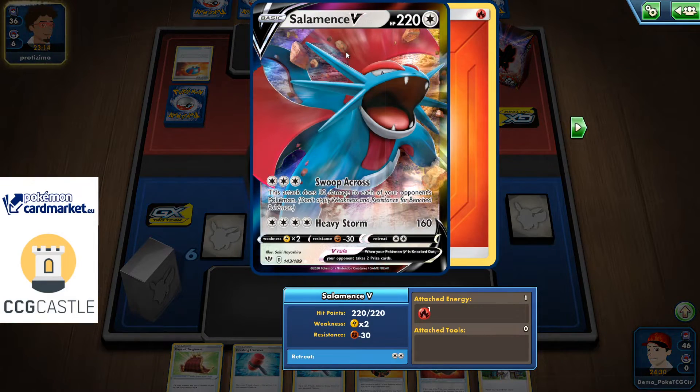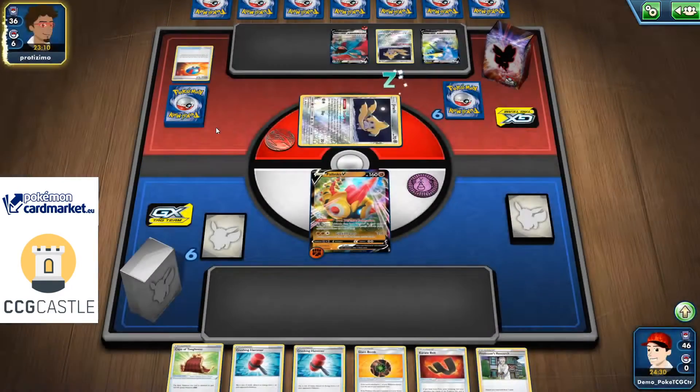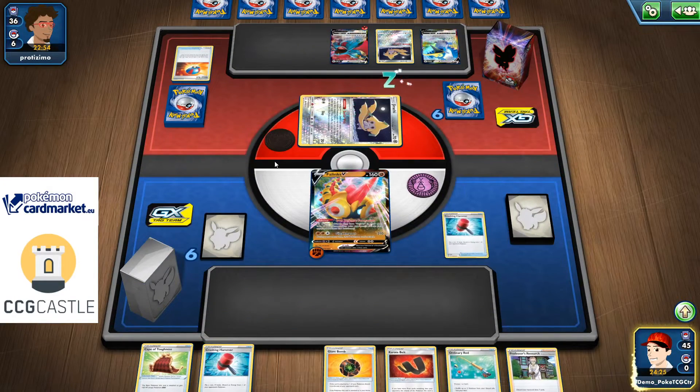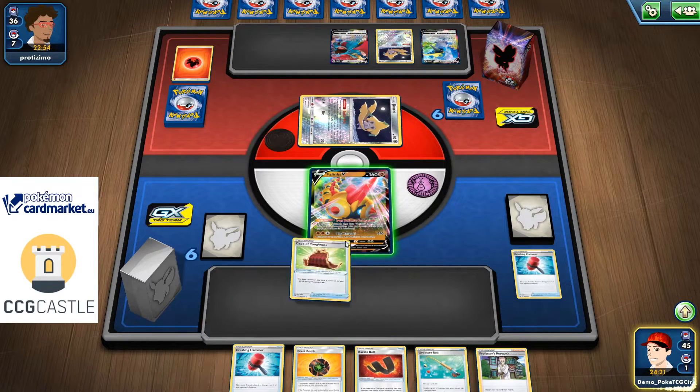Salamence is weak to Lightning, not Fighting — it actually has resistance to Fighting at minus 30, which is a big deal. With a full bench using the baby Fallings I hit for around 120, and with the big one about 180 — that's not even enough for a two-hit knockout potentially. If I have my stadium in play twice I can do the two-hit knockout, otherwise I cannot.